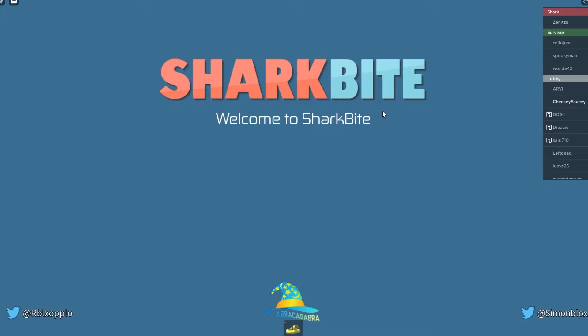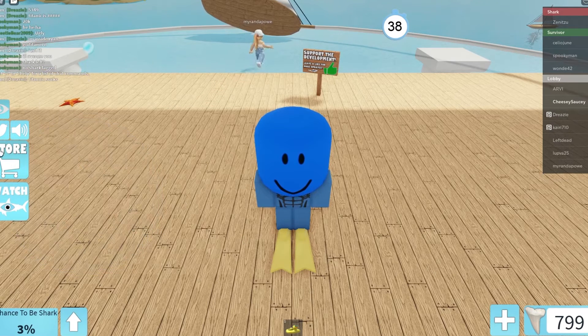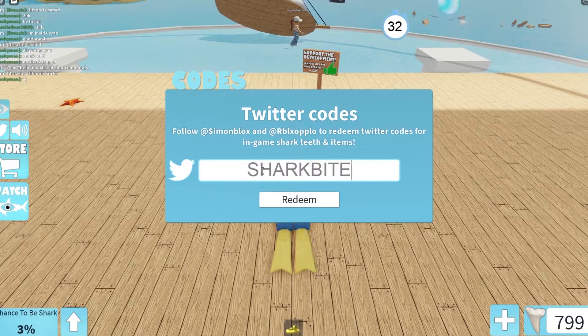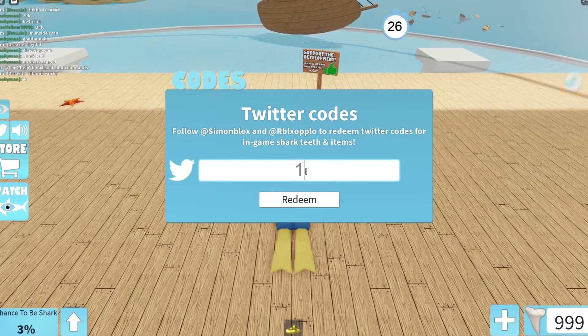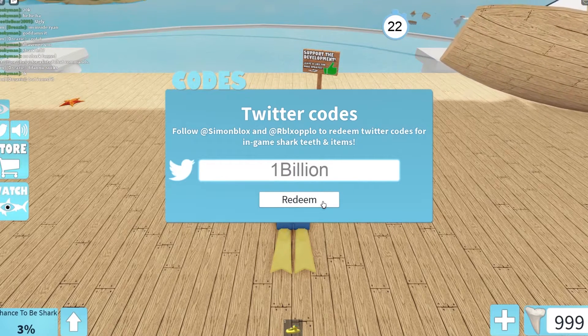The first code we have for SharkBite today is SharkBite2. What this code will do is give you 200 shark teeth, and any amount of shark teeth is good. Success — 200 tokens, that's amazing. The next code we have is 1billion, and this should give you about 100 shark teeth.